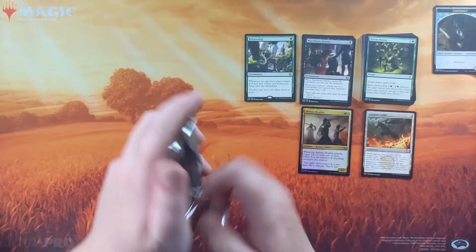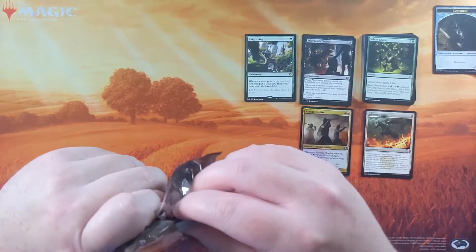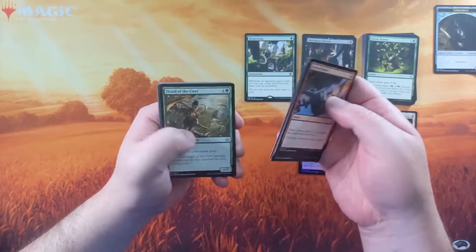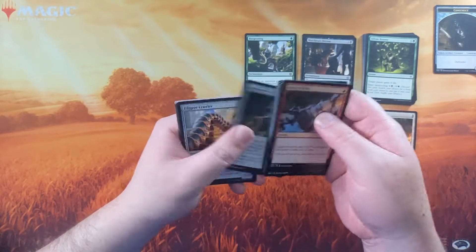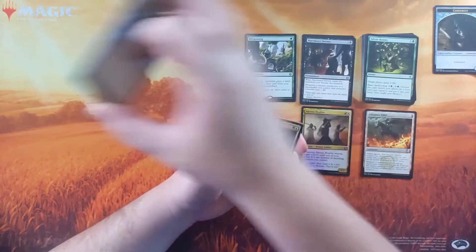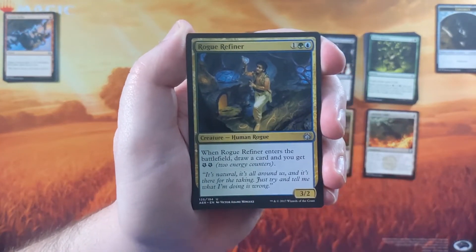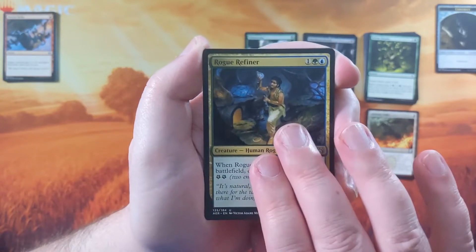Alright, Aether Revolt — let's see what you've got. Nine commons means we have a foil and or Invention, right? I count 1, 2, 3, 4, 5, 6, 7, 8, 9, 10. I don't even have to worry about it. I just count the commons and I know immediately that Aether Revolt has let me down. It's just how it is.